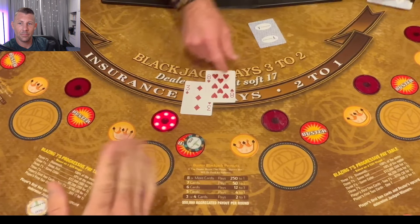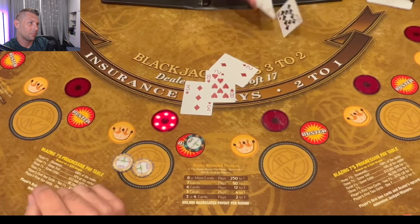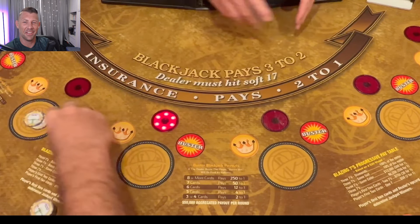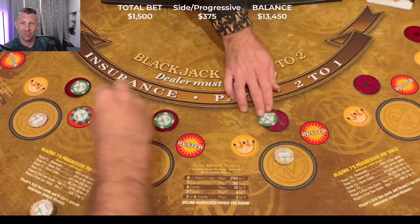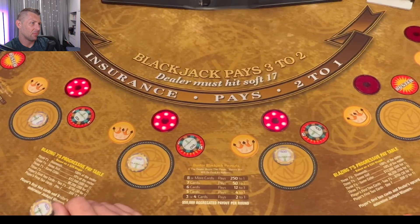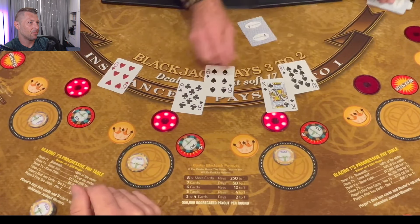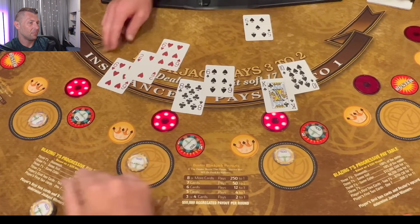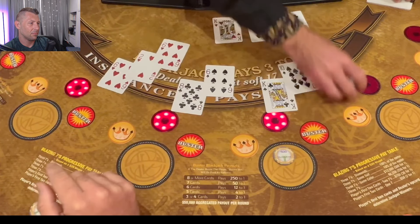It only takes one — we could have three hundred fifteen thousand dollars. Always double your elevens. Out of made hand, look at that. All right, three hands at five hundred dollars a hand. Stay there, we'll hit our eight. We are struggling — the dealer hasn't busted once.